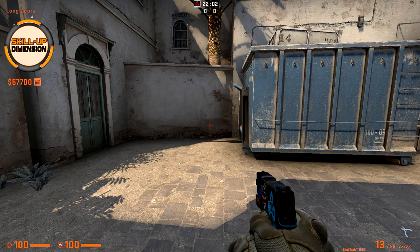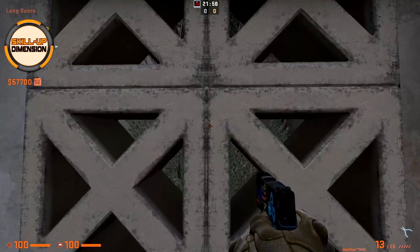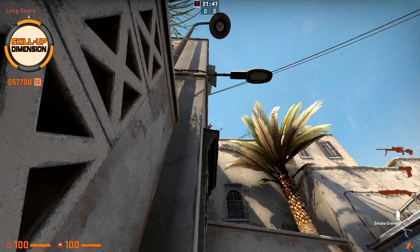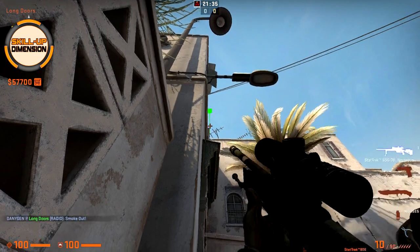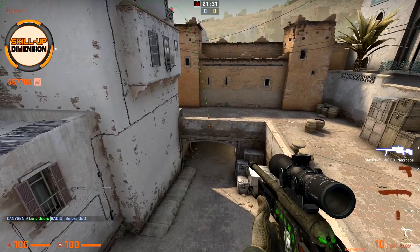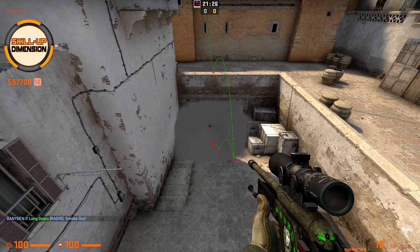If you are at A long and you want to smoke CT, come towards those bricks straight towards the middle. As you can see this corner here — crouch, aim to the top right corner, then uncrouch and simply throw the smoke. CT is smoked.